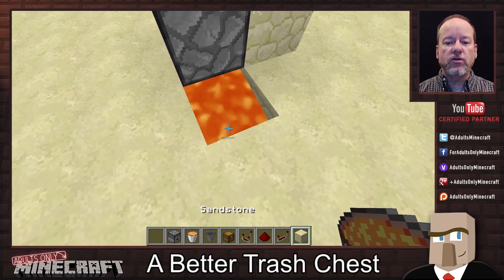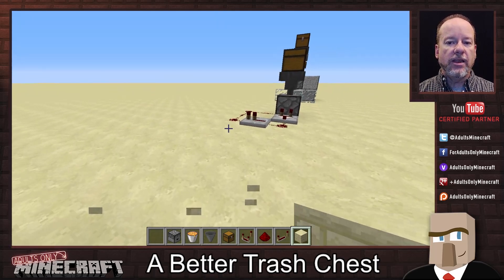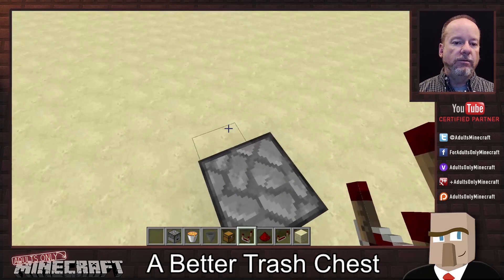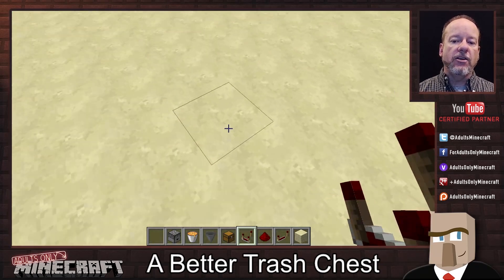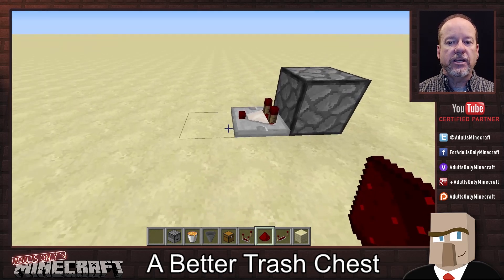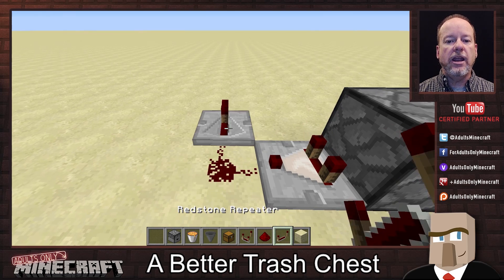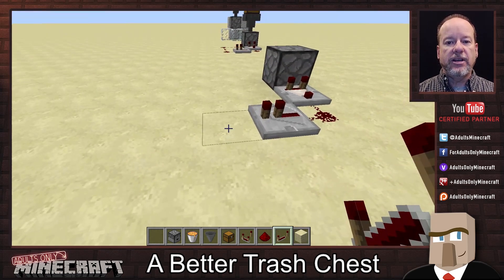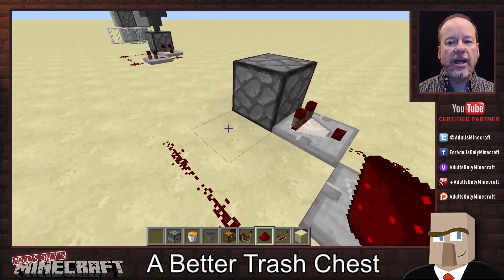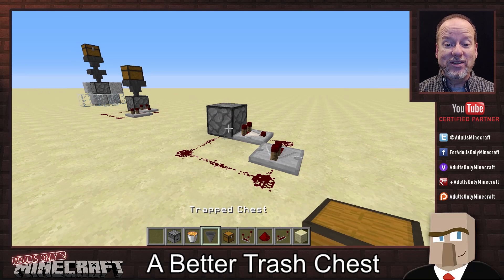We don't want either of those to happen, so we're gonna put our lava right there. And that is where our garbage will get dropped into. And then we're gonna seal it up. And we can get rid of that block. Now, all we want to do is take a comparator and come out of here. The comparator is going to tell whether or not there's something in that dropper. And we're going to take the corner here and put a repeater there. And we're going to take the corner again and go all the way back to there. Our circuitry is done — that's all there was to it.